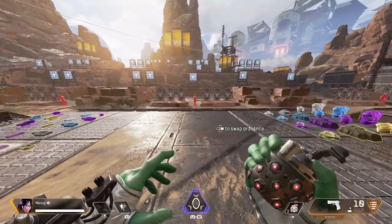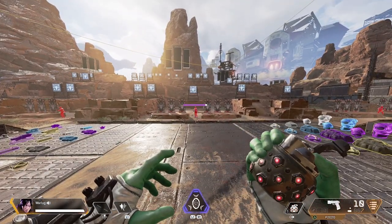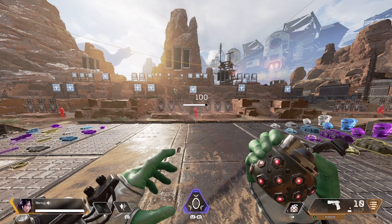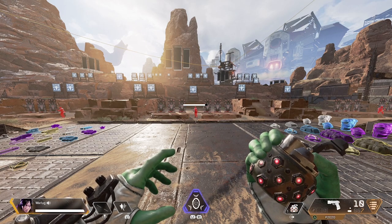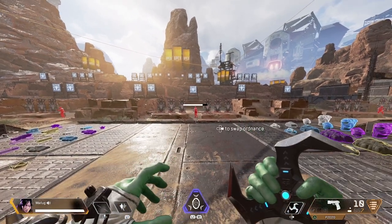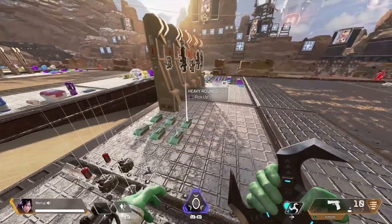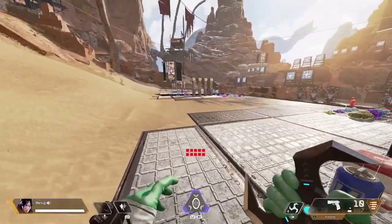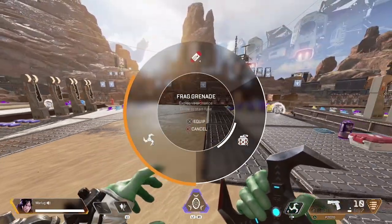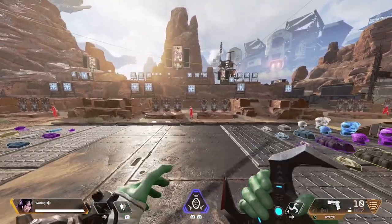On top of that, the throwable can also break down doors. It can destroy equipment like Wattson's fences or set off Caustic traps, anything like that. Unfortunately, we can't destroy Pathfinder's zipline yet — I'm hoping maybe that becomes an effect in Apex Legends. But the Frag Grenade is probably one of the most deadly grenades in the game because it just rolls off the edge and it's hard to avoid. A lot of people do not see it coming.